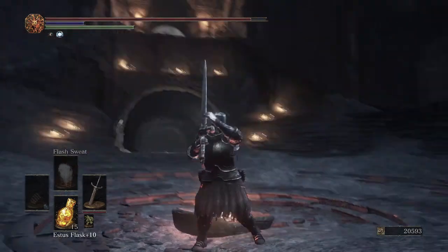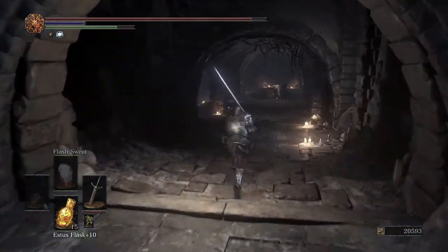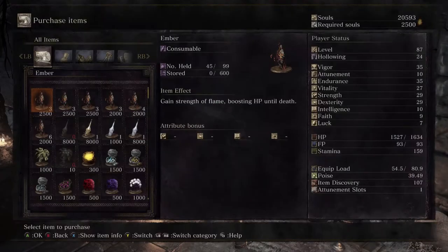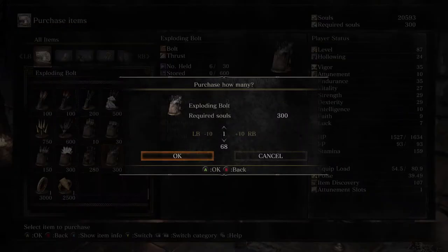We are back with the practice walkthrough. Before we head back to our strength peak, we want to make sure we have arrows — at least 99 of two types. We're also going to want two specific types of bolts in the future: 99 heavy bolts and at least 30 exploding bolts.